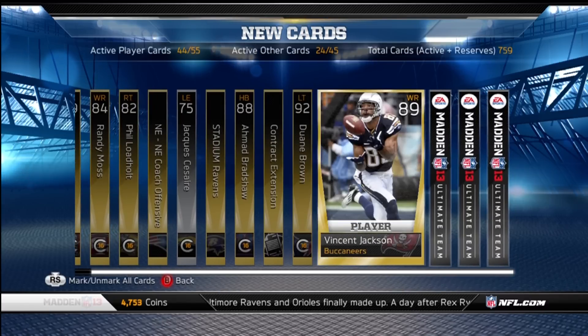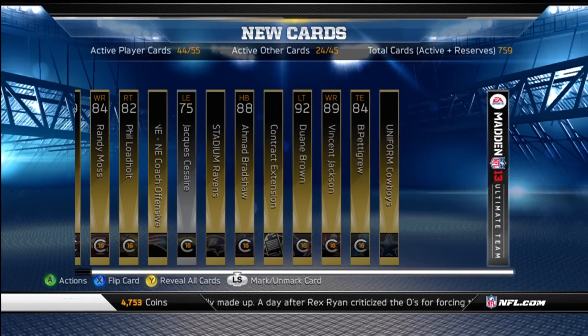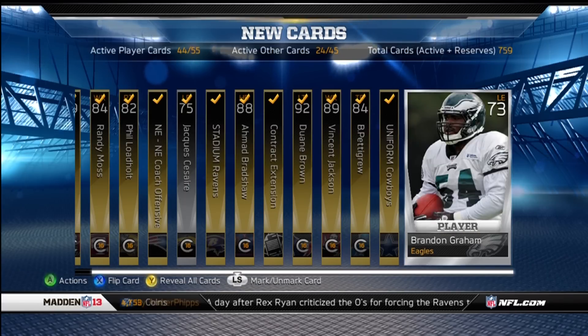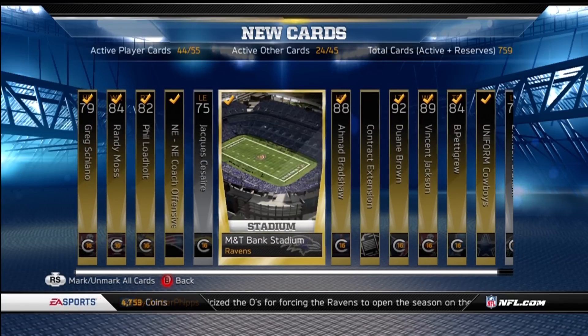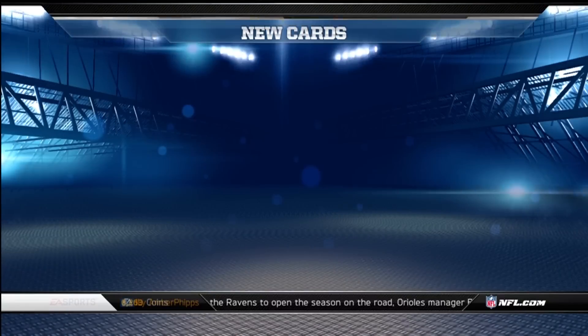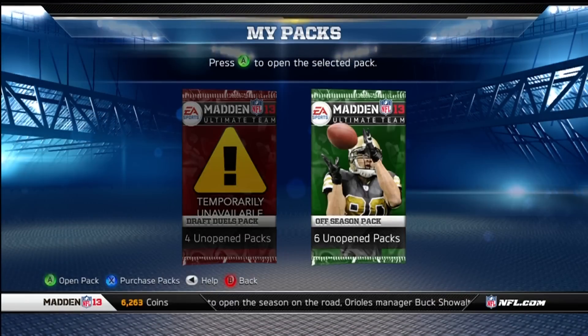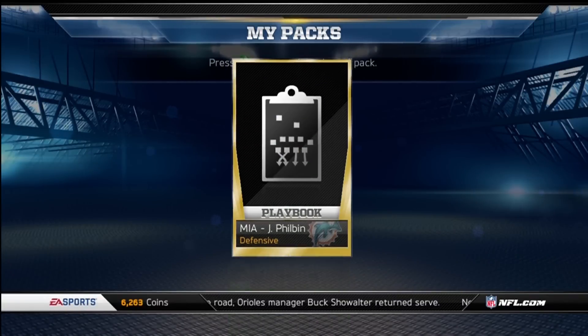Pulling Ahmad Bradshaw, contract, Dwayne Brown, Vincent Jackson, pretty group, Home Cowboys, Brandon Graham, contract — keeping all those. I want to get the Lost Hero Randy Moss but I don't want to pay what people are asking. Because I want a big possession wide receiver — I kind of like Calvin or Randy, but Randy's too expensive and I don't really want the Pro Bowl Calvin.